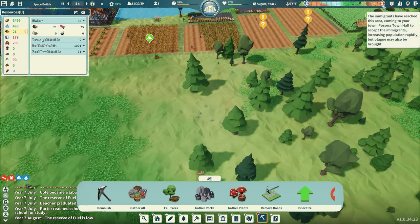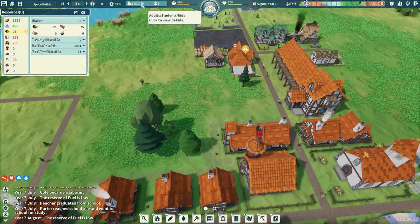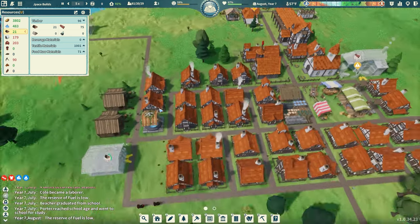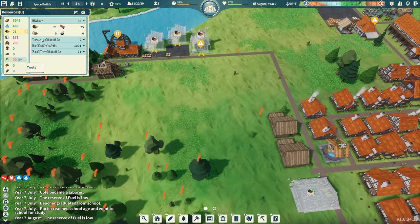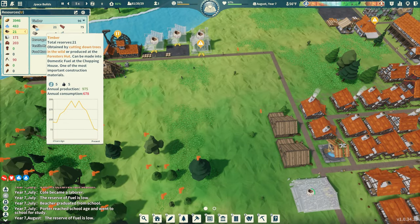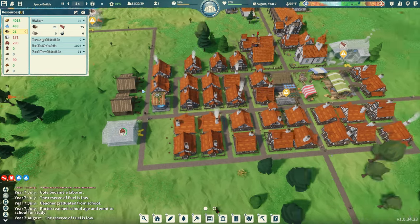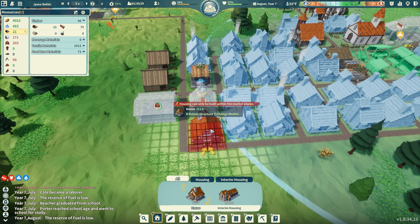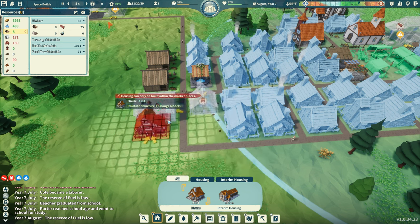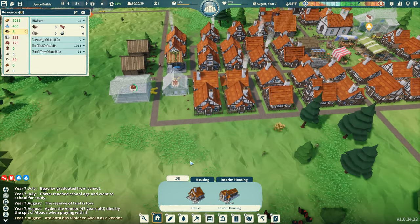Immigrants are coming. We're at 130 people, gained one. Chopping down these trees will give us timber for fuel since we don't have much right now. Let me fill up this housing area — that'll be the last house over there, and I'll put something else in this little spot eventually.